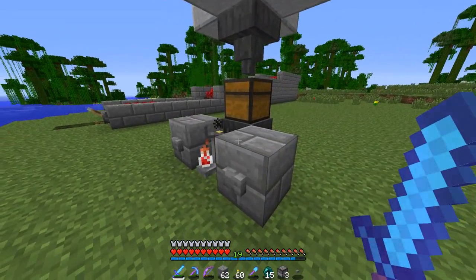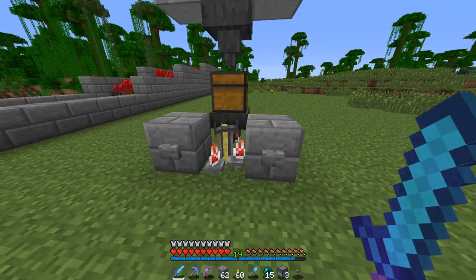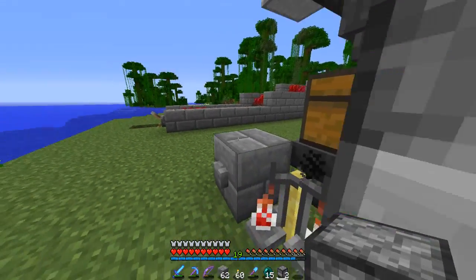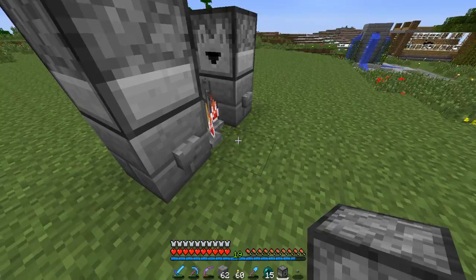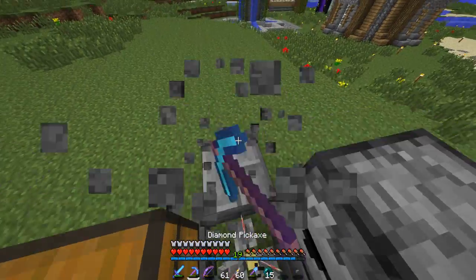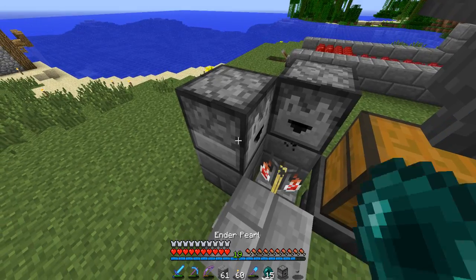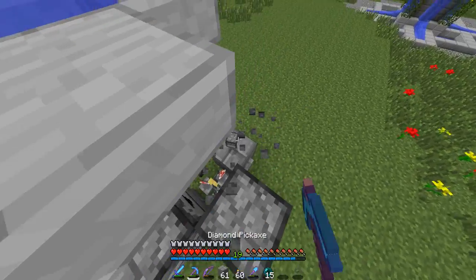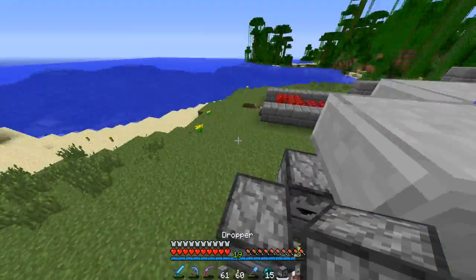Alright, we are back and I actually figured out what the problem was. Our problem was that we are not supposed to use dispensers, but we are supposed to use droppers. So that will just fix our problem right there. Let's break this and get out of here — the dropper should work with the hopper. Let's just try here again before we make anything finalized.